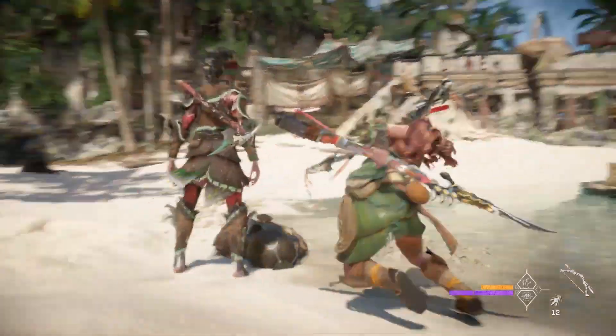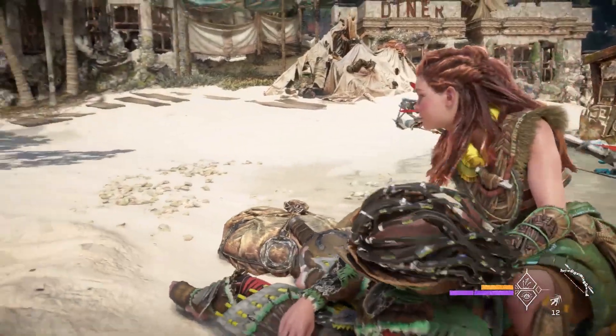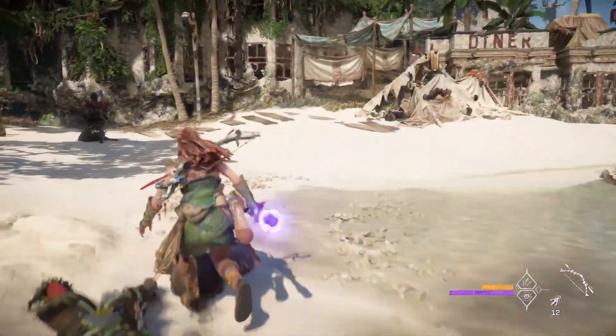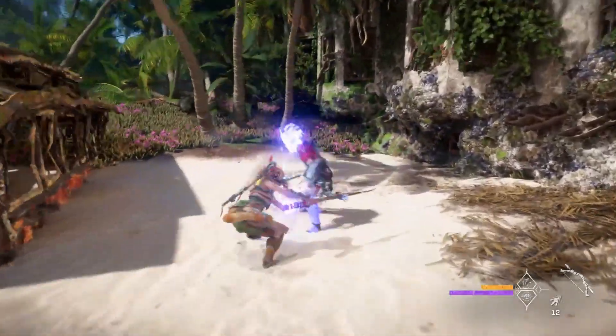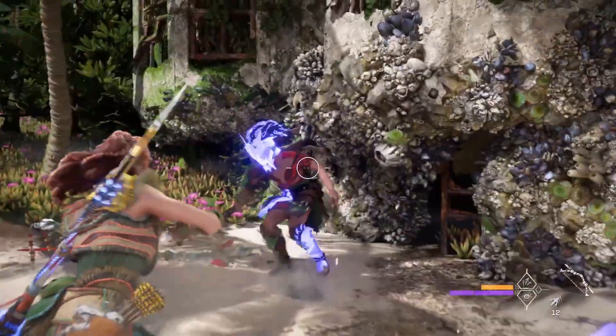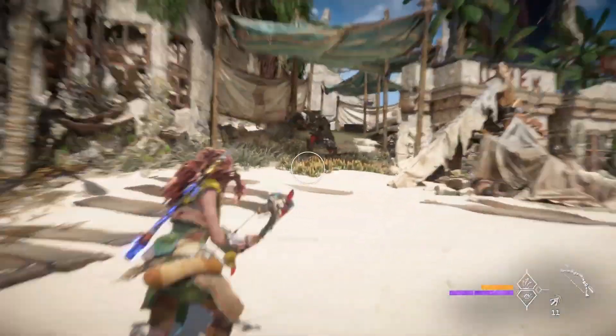A big thing that has changed in the sequel is melee combat. Lead combat designer Denis Zopfi explains that they wanted to bring melee and ranged combat closer together, and uses the new Resonator Blast skill as an example — where you charge up the spear with melee hits, and when fully powered, that energy can be placed on enemies and followed up with a projectile, resulting in a damaging explosion.